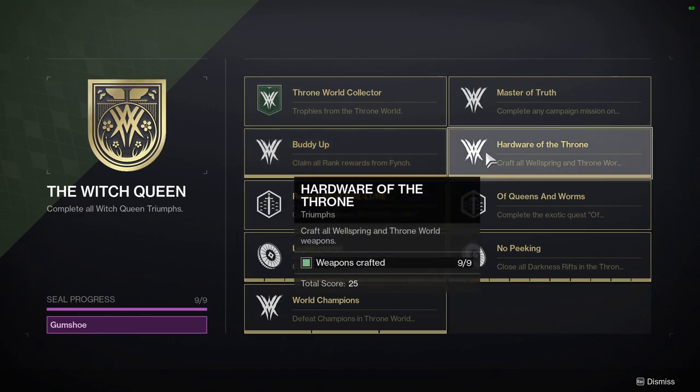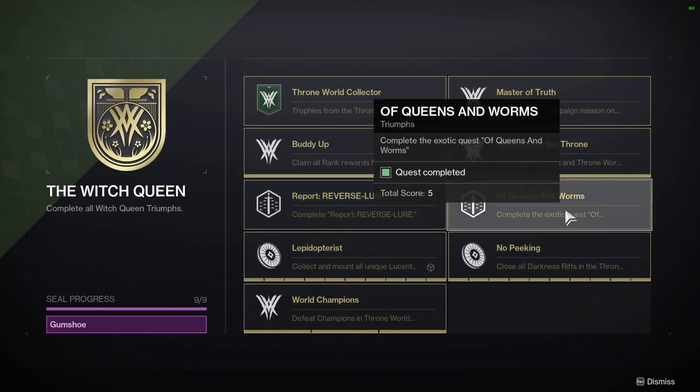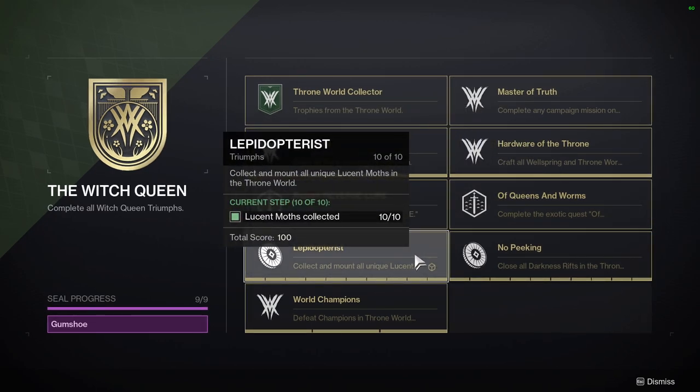Crafting all Wellspring and throne world weapons will take at least four days to complete to get the red borders for the weapons. Then we have Report Reserve Alert, which is the exotic quest for the glaive. Queens and Worms is the exotic quest for the Parasite. Finding 10 moths on the map is very easy — the game tells you exactly where they are.